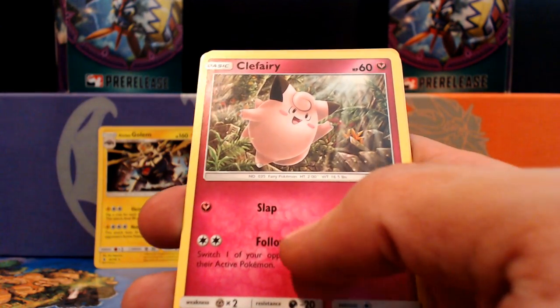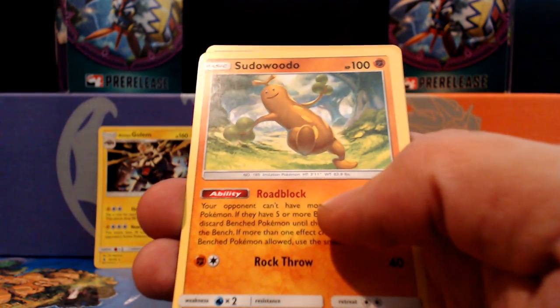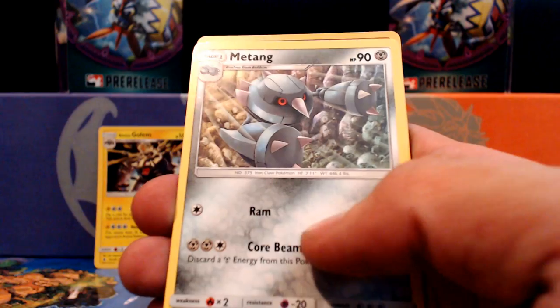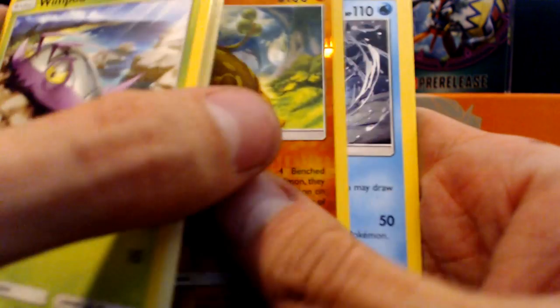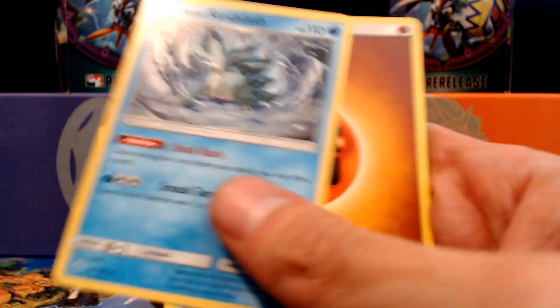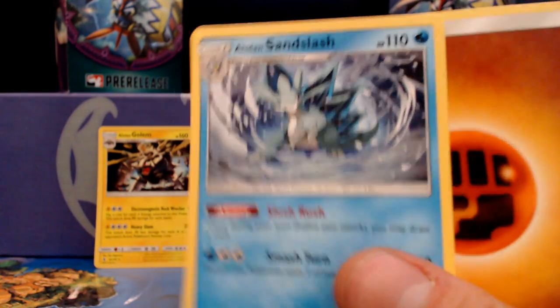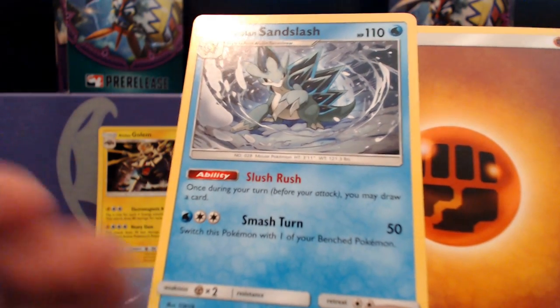Got that Vanillite ice cream cone — ice cream does sound good right now, but it is about midnight, so probably shouldn't. Gotta stay healthy. Oh nice — Sandslash! He's an ice Sandslash. Once during your turn, you may draw a card. Nice, nice.